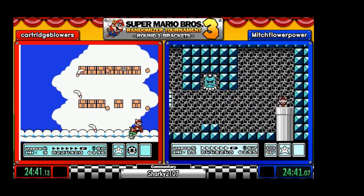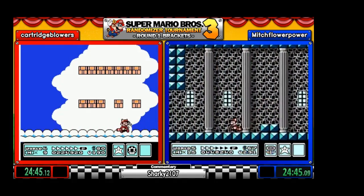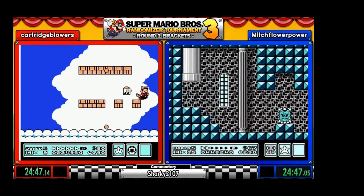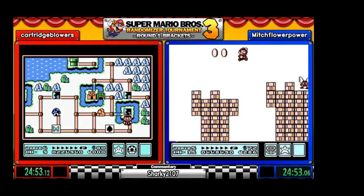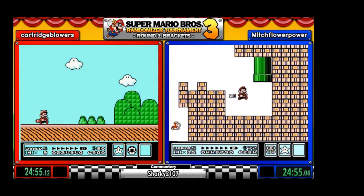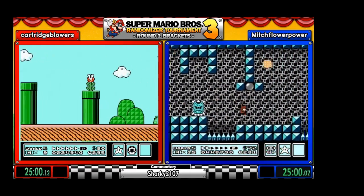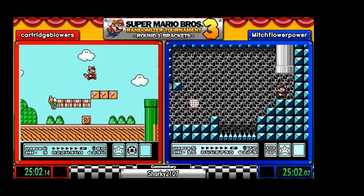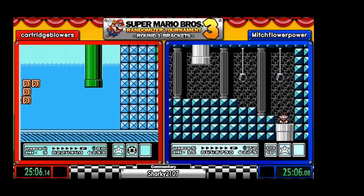And the tower climb — it's not really changed because of how it plays out. There are three other levels that are not randomized: the two plant levels, and of course Bowser's castle.